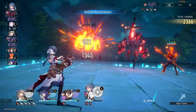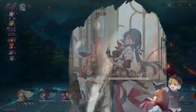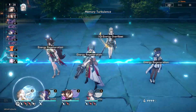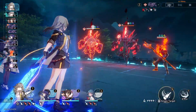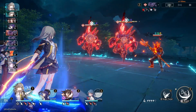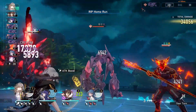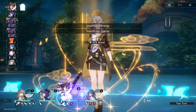I'll actually save the weakness break for Trailblazer. Trailblazer has my highest break effect, so I do want her to typically weakness break the enemies when she can. I won't go super out of the way — if she's last in the turn order and the enemy boss moves two times before she ever moves, I will weakness break them obviously. But I do ideally just want her to weakness break when she can because she will be doing the most damage with her break effect.